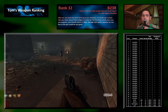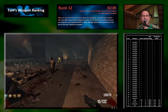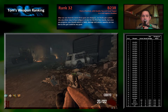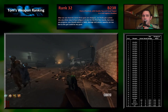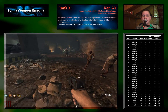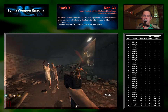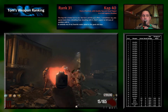Rank 32 goes to the B23R. It's the first pistol we see and we didn't expect pistols to do any good because they do not have high damage, they do not have a high headshot multiplier as we know from Black Ops 1, and they also don't come with a lot of ammo. We can just pick rank 31 here too — it's the KAP-40, the second pistol in a row. Same properties as the B23R: no damage, no ammo, no headshot multiplier, just nothing, and therefore I can't really recommend it.